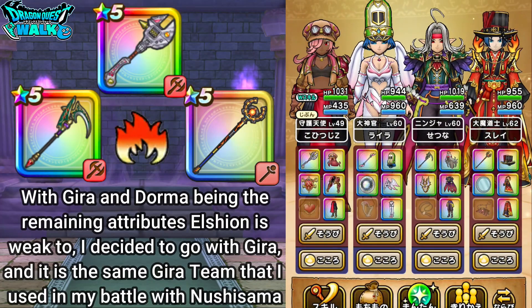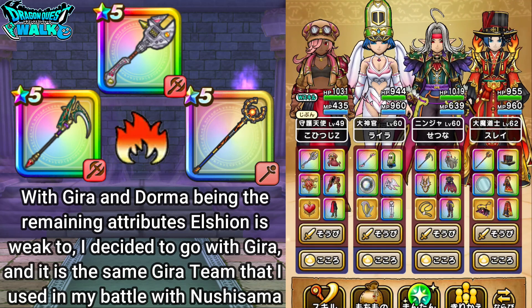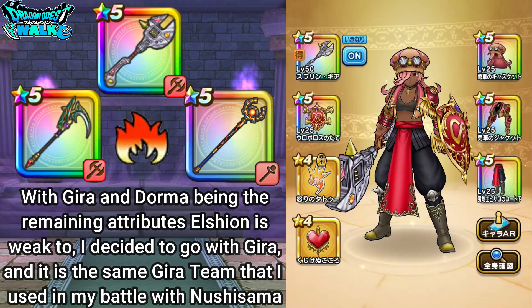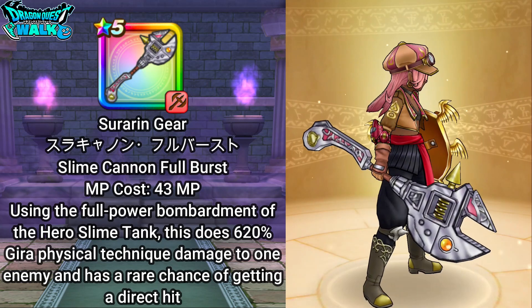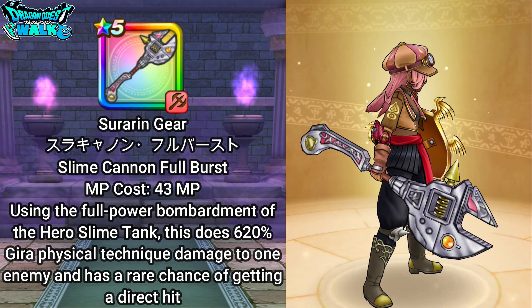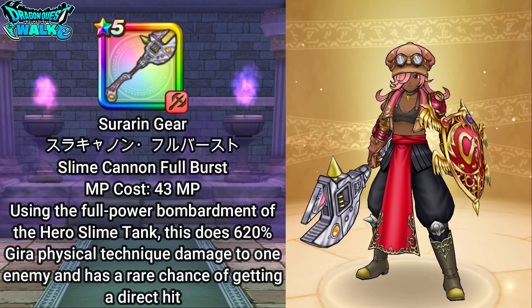I actually have used this Gira team before in my battle with Nushi-sama. Pretty much focusing on attacks that target just one enemy. On my Guardian Angel, I'm going to be equipped with the Sudirin gear. This is actually going to be doing some pretty good damage — just like the new Galaxy Blade weapon, it also has a direct hit. So I should be able to do some pretty good damage with this character.